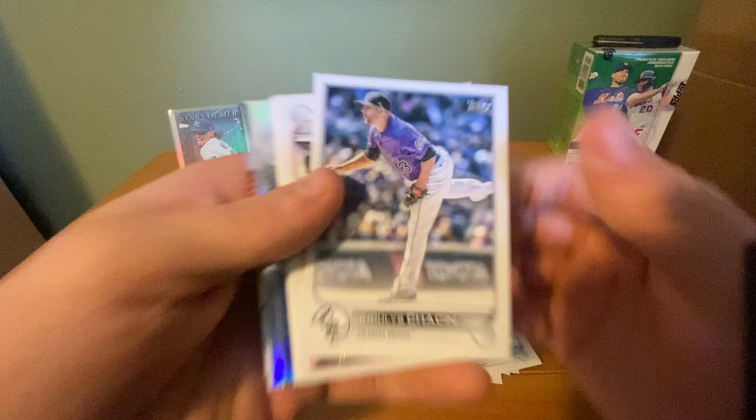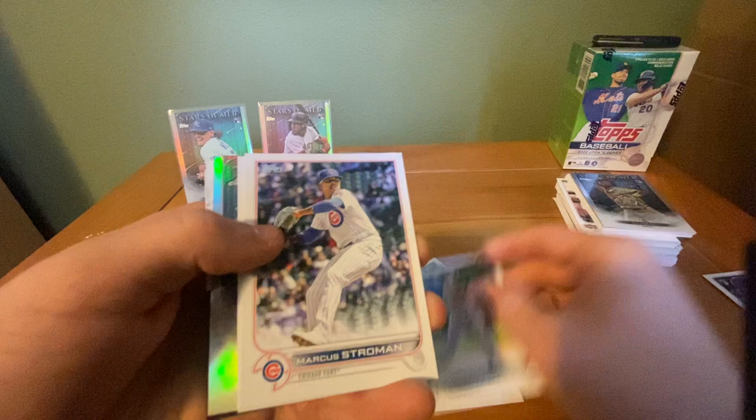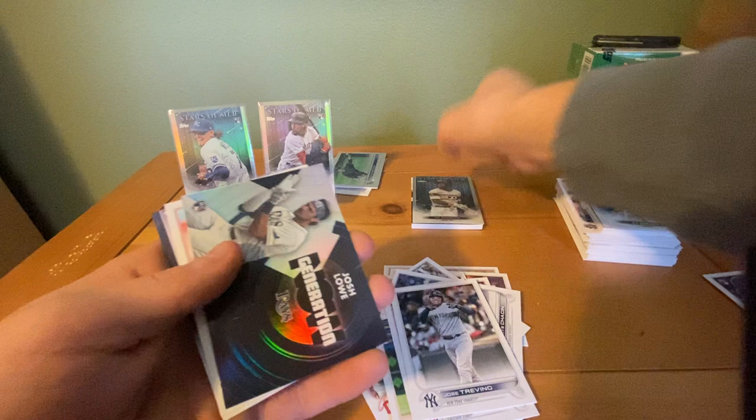Shashin — I think that's how you pronounce his name — Jordan Luplow, he's now with the Braves, Adrian Martinez for the A's, Marcus Stroman, Jose Trevino. Our chrome is Tim Anderson for the White Sox. We're going to skip ahead — Josh Lowe Generation Now, Clayton Kershaw, and a Jarren Duran Stars of MLB.